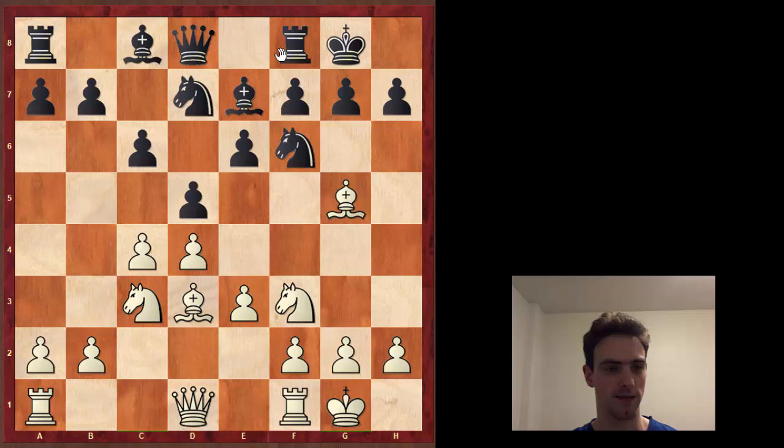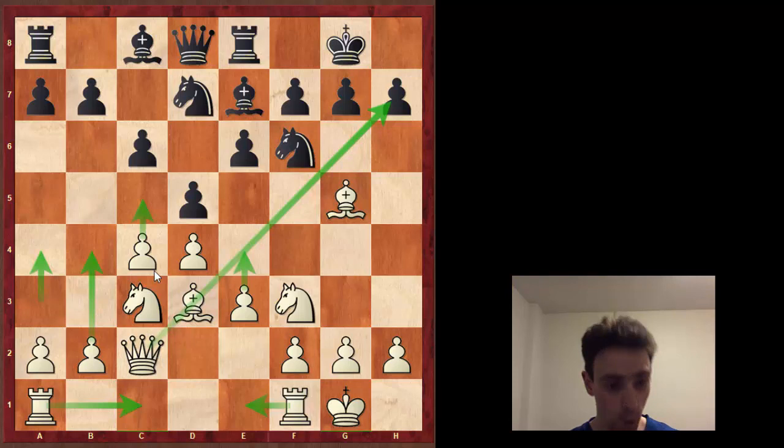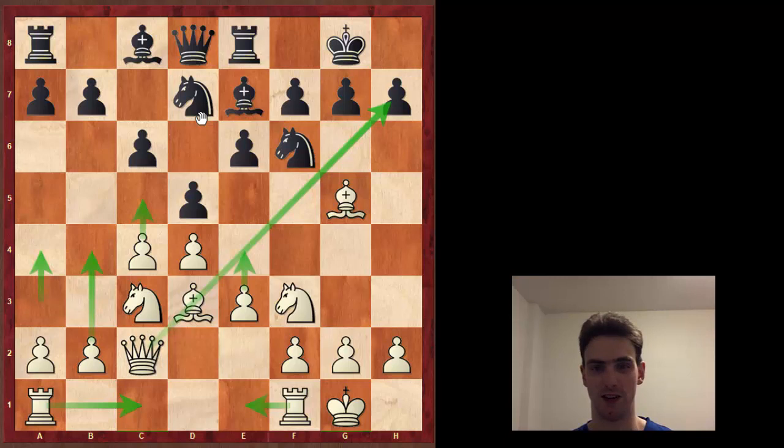After castling, we can see the rooks can go to any file. White can try an attack on the kingside, push in the center, or push on the queenside. White has absolutely everything he could possibly want. Isn't this a perfect opening? Why would you ever want to play this as black? This is an extremely passive way of playing. The old Orthodox Defense was black trying to just limit white's advantage and not fight at all - and by not fighting at all, you give white a pretty easy game.